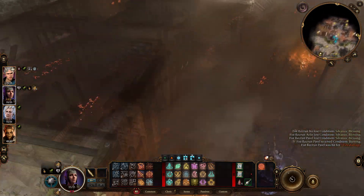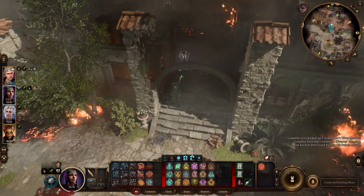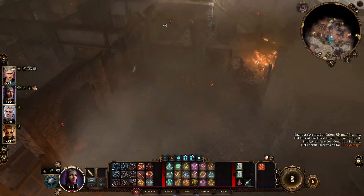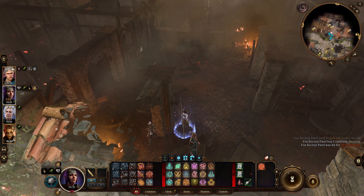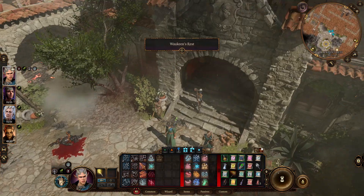Go ahead and do everything in here like you normally would, and then go to camp and do a long rest. That'll allow you to return once the fire is finished, and you can pick up the weapon. Leave camp and return to Joaquin's Rest.